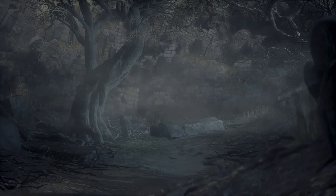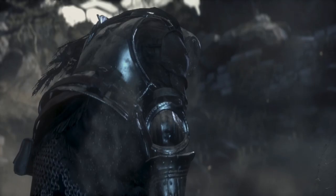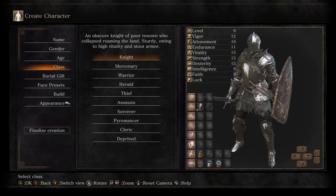You are the chosen undead to relight the flame and bring all of the unkindled back. You are the last line of this and are basically a pattern B. Now let's move on to the classes and which types there are.